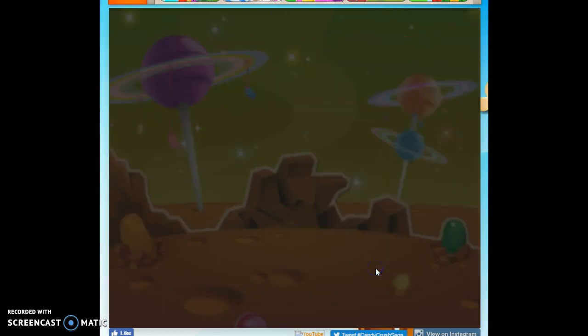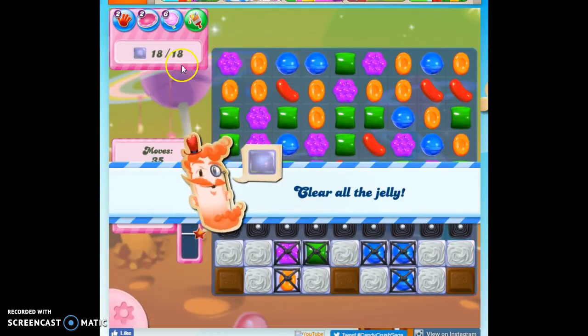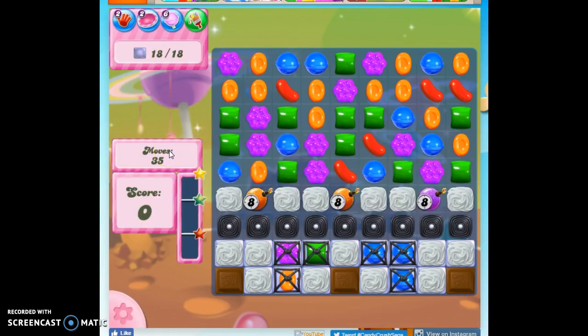Hi friends, this is Susie, your Candy Crush Goo Goo, here to help you solve the puzzle of level 104, where we have to clear out 18 jelly in 35 moves.